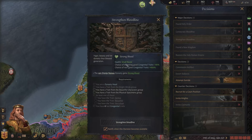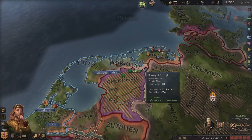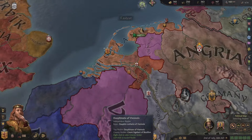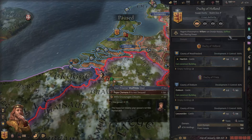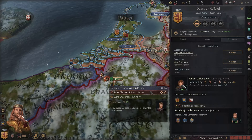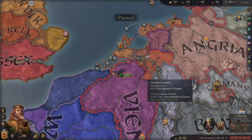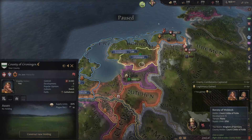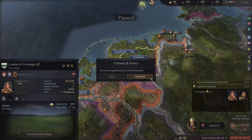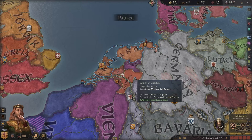If we get an heir with comely, robust, and genius, we can already do the strengthen bloodline decision — it gives a small health boost and increases the chance of inheriting good congenital traits by plus 400%. They'll almost always have one of the three physical traits. We get another son — Baudouan — he only has comely. Succession-wise, this means they'll create a duchy title and our realm will split, so we need to found a kingdom — be illustrious with three or more duchies. We won the war against these guys and get the bishopric of Groningen.